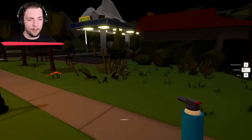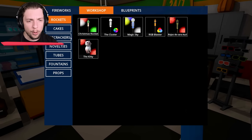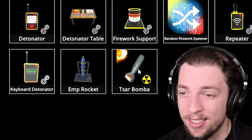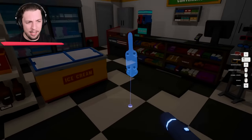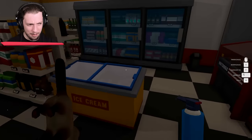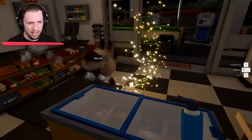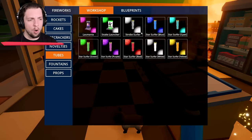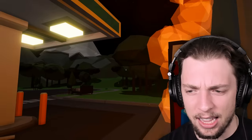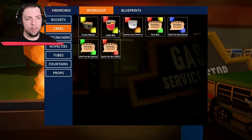Let's head over to the convenience store and see what happens if we set off some fireworks inside of here. Going into the workshop, we've got some interesting things — an EMP rocket, a Saw Bomb. What is Kitty Poop? It's an actual cat. Let's light this cat's butt. Oh, it's just pooping out its butt. The kitty's setting fire! Get that thing out of here. The sign's falling down.